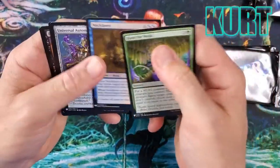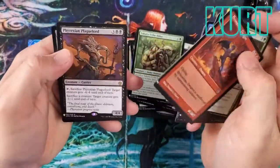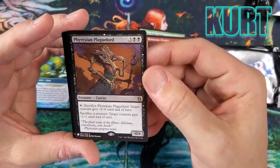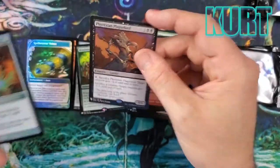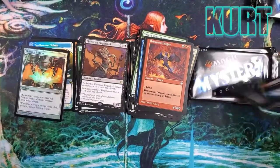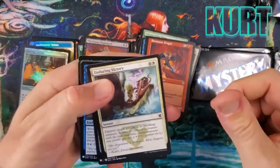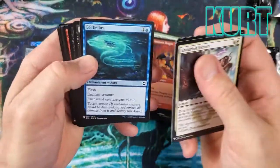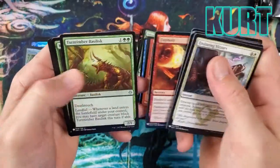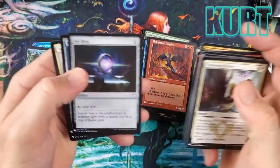Hunt the Weak. Knucklebone Witch. Brimstone Dragon. Phyrexian Plague Lord — that's a nice one. Sacrifice him to give a creature -4/-4. Blasting Station too. Three more packs left for Kurt — halfway through. We need something big. Firebolt — nice card. Sol Ring!